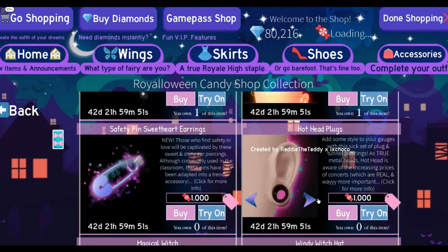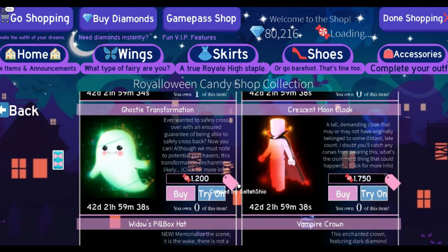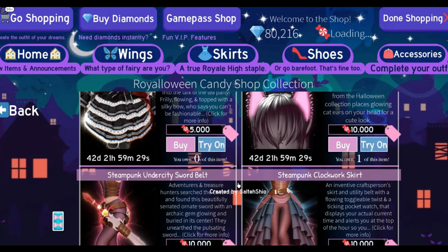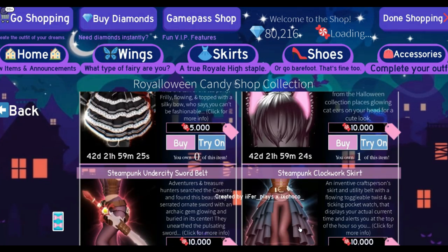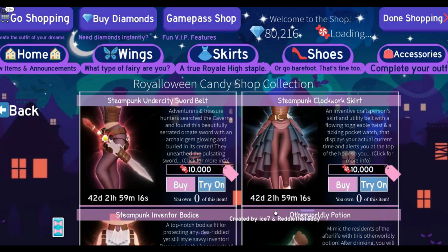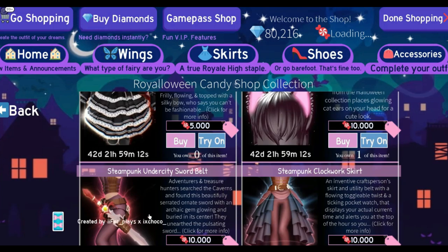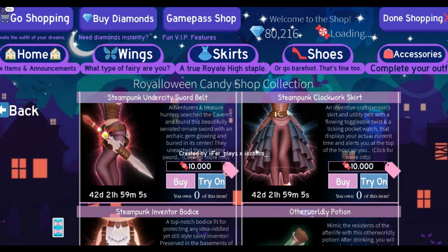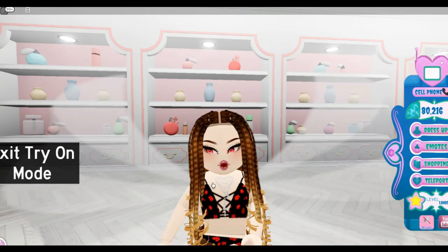We have Dot Head Plugs — they wrote 'hot' instead of 'dot' but that's fine. I've seen people wear these kind of earrings and it's a thousand diamonds, which I think is actually kind of cheap. And then — oh my god — this is a pirate set! I was actually a pirate last year for Halloween at school. These items are cheap — I feel like buying this.